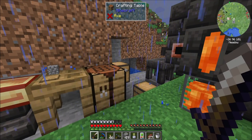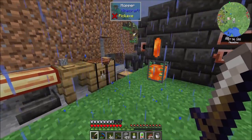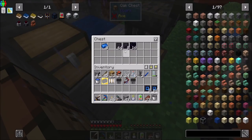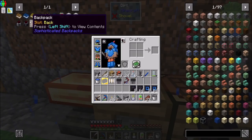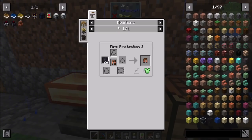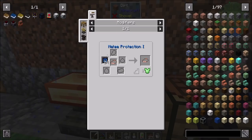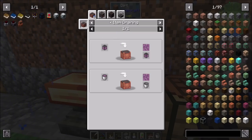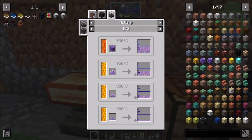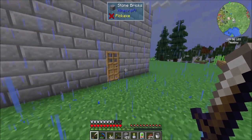Hello everyone, this is Direwolf20 and welcome to episode 10 of Direwolf20's Let's Play series. Between episodes I've been prepping a bunch of stuff for armor. I think I can throw some protection on my armor now. Fire protection I've got ready to go. I was going to throw a little bit of golden on there. We were going to do some melee protection. Projectile would be cool, but I think we need to find amethyst before we can pull that off. At the very least, I can get a little bit of protection. Let's do it.